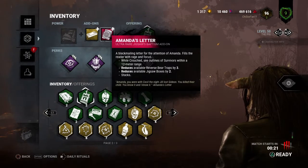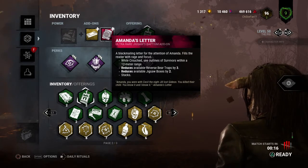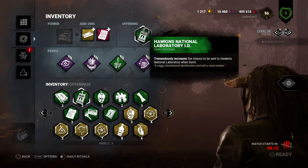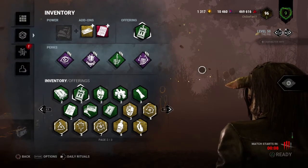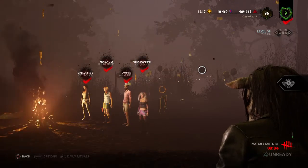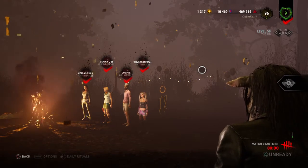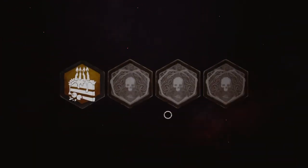Aura reading will come from Amanda's Letter. We're only going to have one bear trap in this game, but we will be able to see auras of survivors whenever we crouch and they're close. We're sending ourselves to Hawkins, an indoor map that will give us a lot of line of sight blockers. But we will be able to see auras, so the idea is we'll be staying in our crouch — our undetectable mode — as much as possible.